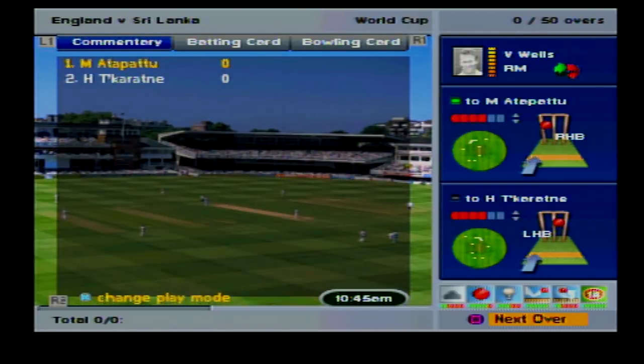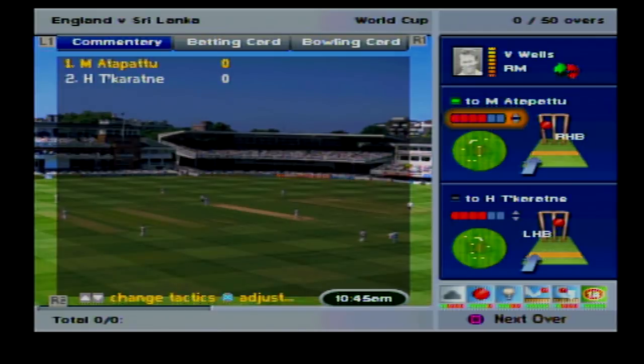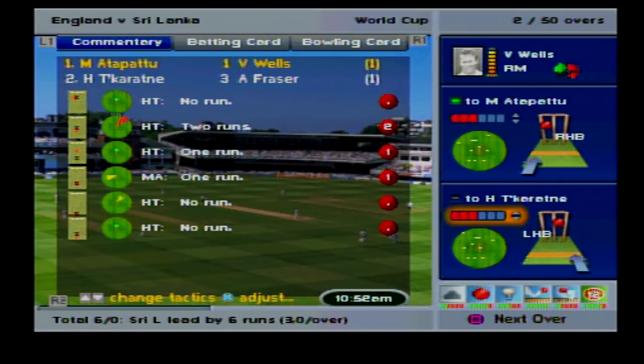I don't know how we get to choose which side he bowls on. Ah, here we go - over the wicket. We'll pitch it up and do it between middle and off. We'll keep it on the default - that seemed to work well in Cricket Captain 2017. For him we'll try bowling around the wicket. I'm not planning on playing the whole match to be honest - I don't know if or when we'll get any highlights.